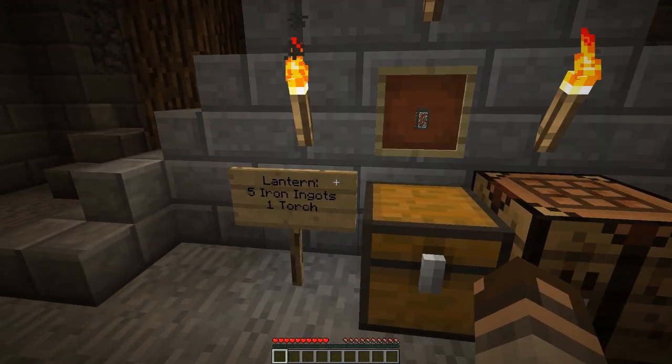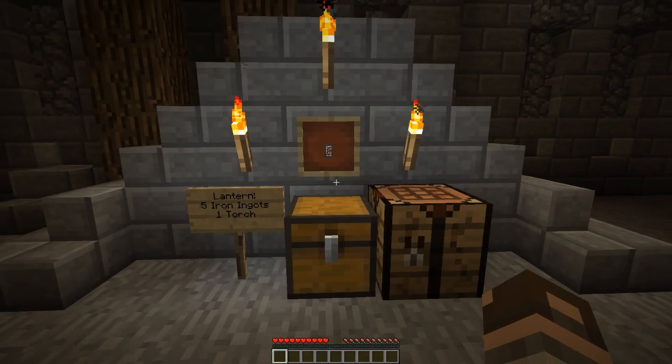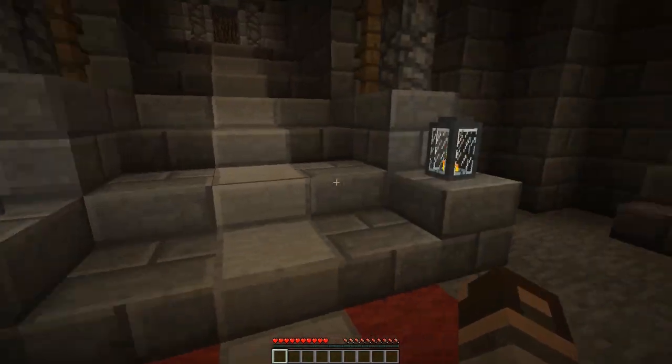The lantern is created with 5 iron ingots and 1 torch, and the recipe is as seen here. Then you get the lantern, and you can see the lantern in action right here.